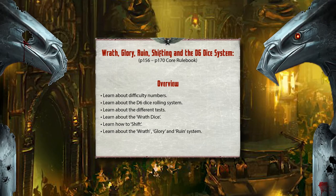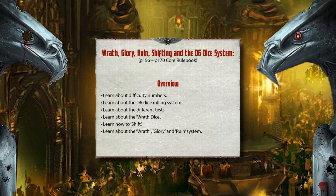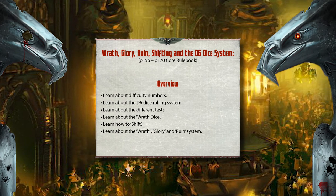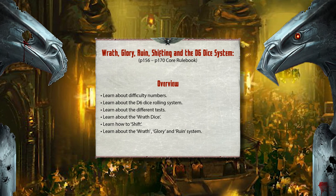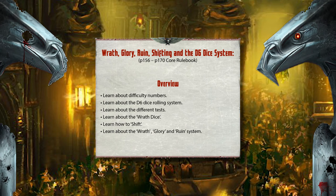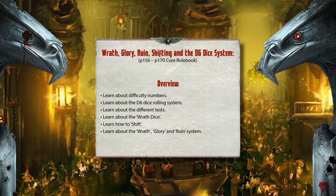Wrath and Glory is a D6 dice pool system set within the 40k universe. This means that you gather an appropriate pool of standard D6 dice to roll for tests. As a quick example, if you're attempting to shoot something, climb something, or even persuade someone, you gather the appropriate amount of D6 dice and roll against a set difficulty — or DN — that your games master will require. These difficulty levels are sometimes a secret, however the GM will let you know if you have succeeded or failed.